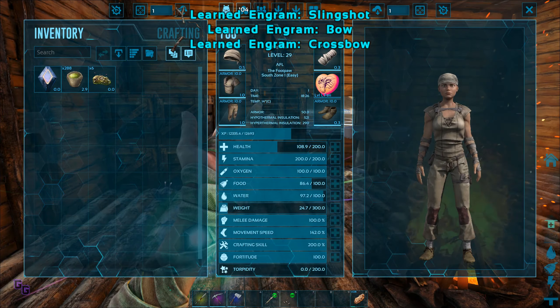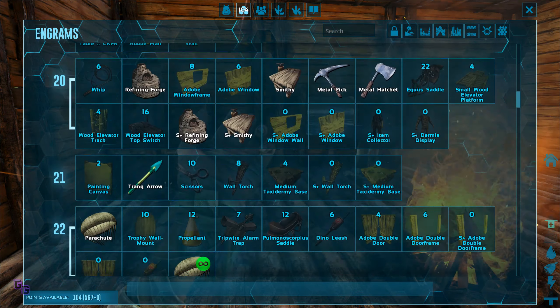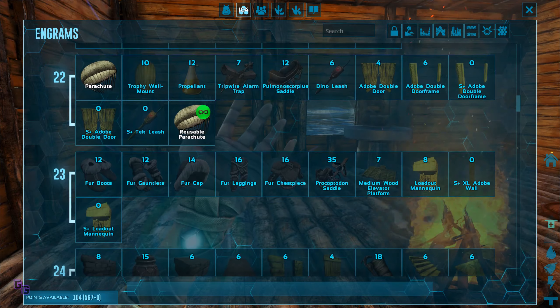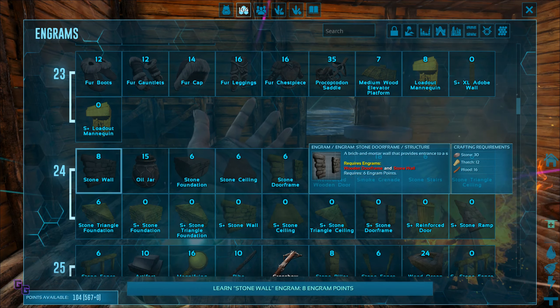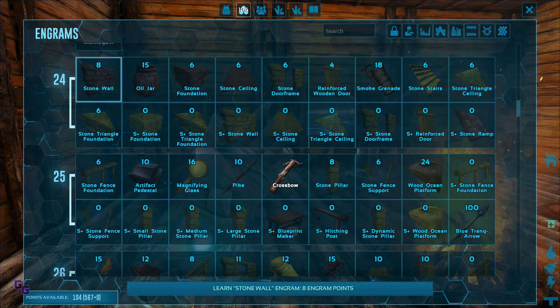We can dump that back in — this is similar to a smithy but it's not a smithy yet. Speaking of a smithy, let's craft the smithy. Great — and everything crafted in there is S-plus items, so that's cool.